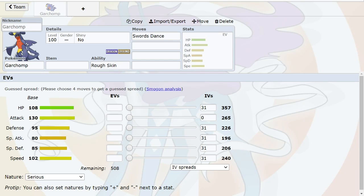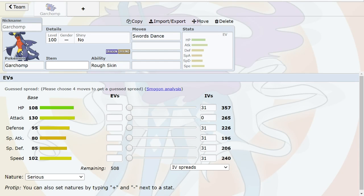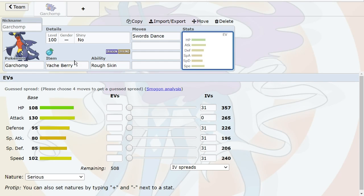What Garchomp forces the meta into to handle it is very exploitable — even Clefable, if you want to handle Chomp at all, has to go physically defensive, and suddenly you're not taking mixed Infernape Fire Blast well at all. You also probably have to go Ice Beam because Moonblast doesn't even KO Garchomp. That brings in the classic set that got Chomp banned in the first place — Yache Berry. Mamoswine? Zilch. Gliscor's Ice Fang into Yache? Even a regular Ice Fang might not KO Chomp. It's bulkier than Swampert — it's crazy.